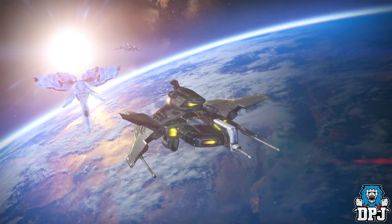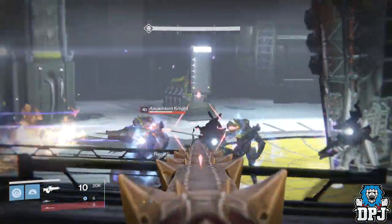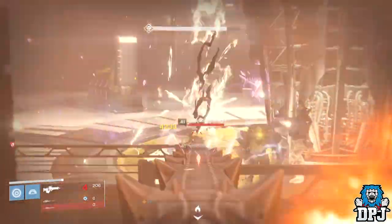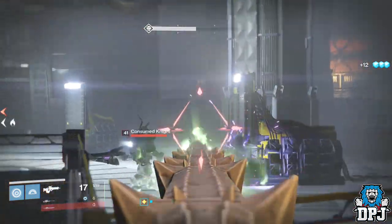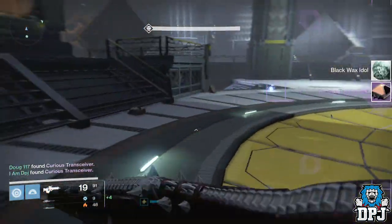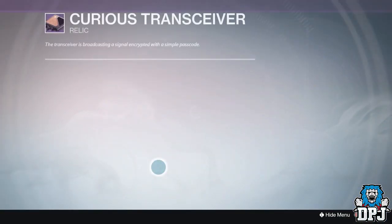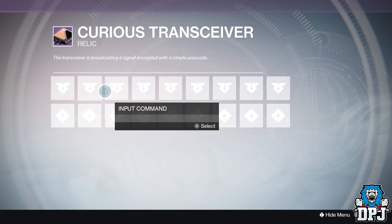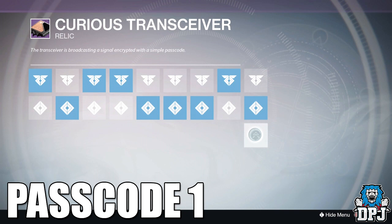It began with a new mission that popped up on Earth called The First Farewell. This mission leads you to Bunker RAS-2 where you eventually have to fend off waves of enemies in the form of Taken and Hive. Once completed, you will be rewarded a Curious Transceiver where you have to enter codes, which can be found on screen. I actually guessed the first two in a matter of minutes, but I know a few of you guys will be stuck so I hope this helps.